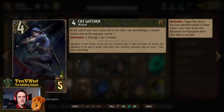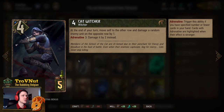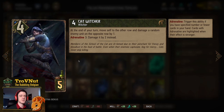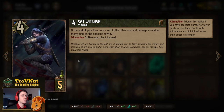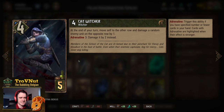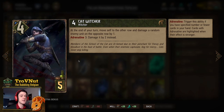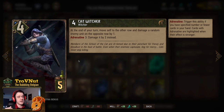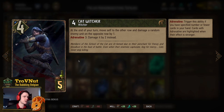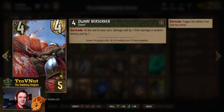Continuing with the movement package, we have the Cat Witcher — four power for five provisions. At the end of every one of your turns, it moves itself to the other row and damages a random enemy unit on the opposite row by one. At Adrenaline 3, if you have three cards or fewer left, you damage by two instead. It also works with the Dryad Matron — once the Cat Witcher moves back, it ends up to the right of the Matron and she will boost it.